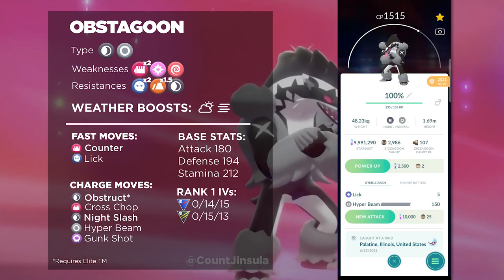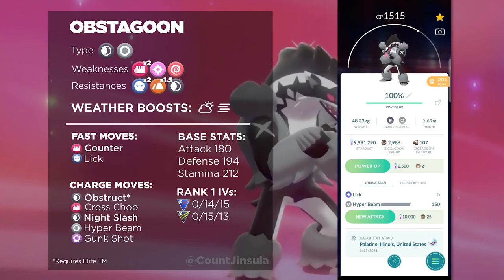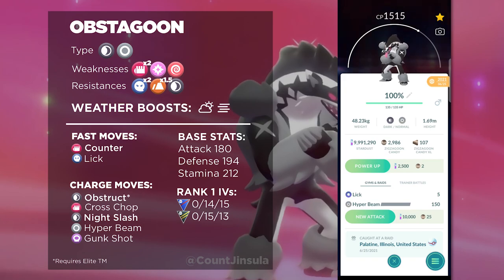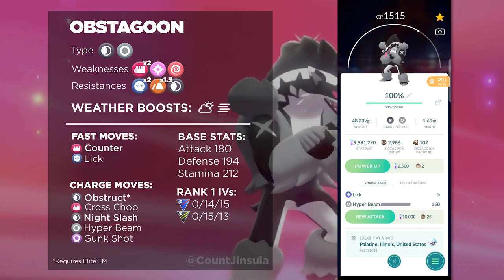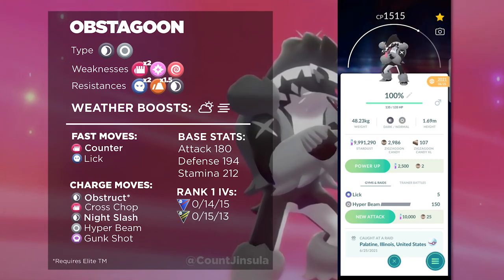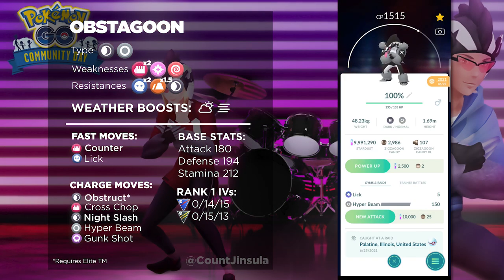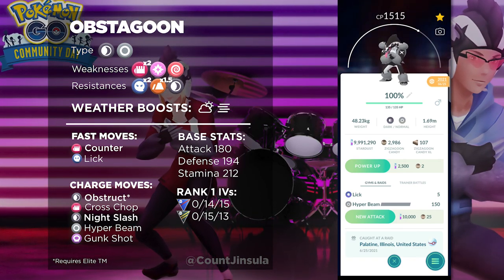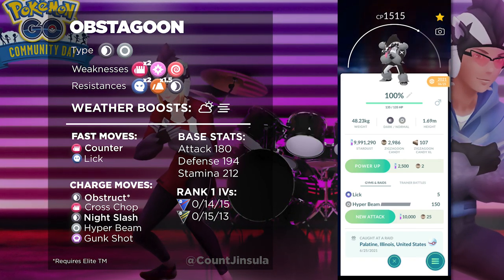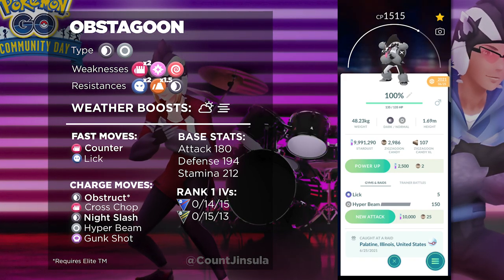If there are restrictions on very powerful Dark types like Scrafty and Umbreon, then you should definitely pull up with Obstagoon with Obstruct, and you will actually win out a lot of key matchups. Also don't forget that Obstagoon has a double weakness to Fighting types, and it is weak against Bug types and Fairy types — all three of which are really common in the Go Battle League. This Pokemon is very powerful and tailor-made for PvP, but it can get hard countered by some of the most common Pokemon as well.